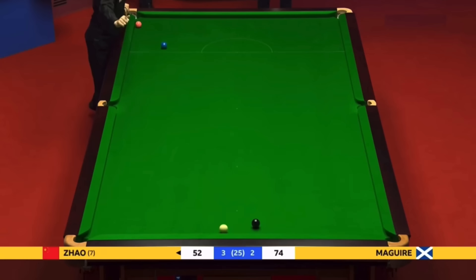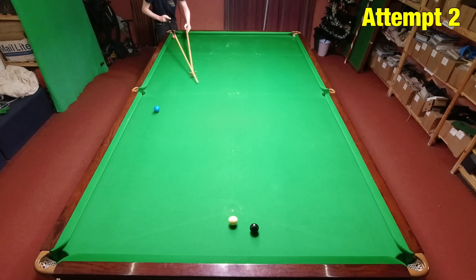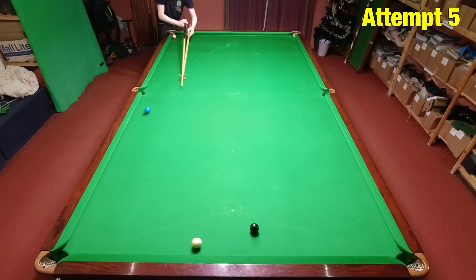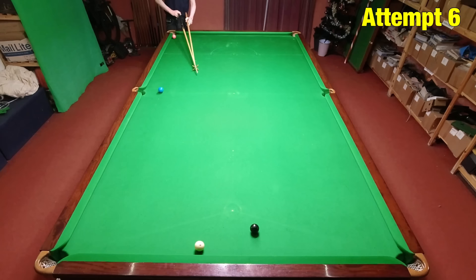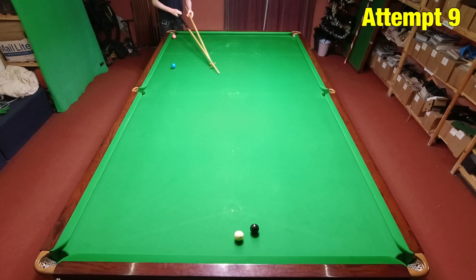For Shot J, we're going to the World Championships with Zhao Xingtong, who needs snookers against Stephen Maguire and manages to get one in the most incredible way. This is probably the most difficult snooker of the year to get. I've got to get a lot of backspin on the cue ball to make it travel along the cushion — if I put a little bit too much or too little on, it won't go in behind the black. I put the black a little bit too far away from the cushion, so maybe if I'd placed it right I'd have found it harder, but I was pretty happy with nine attempts.